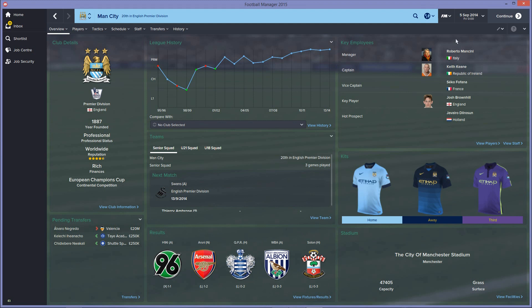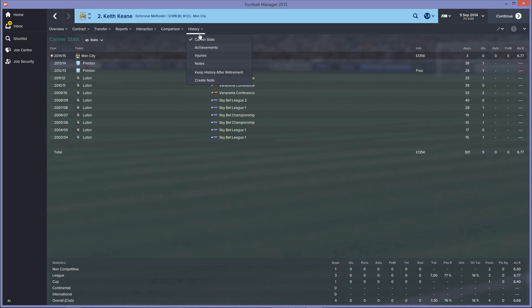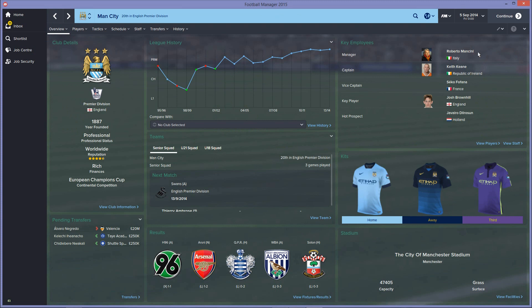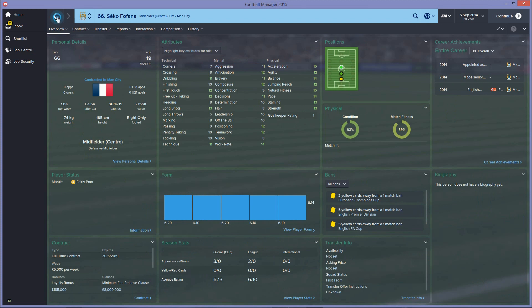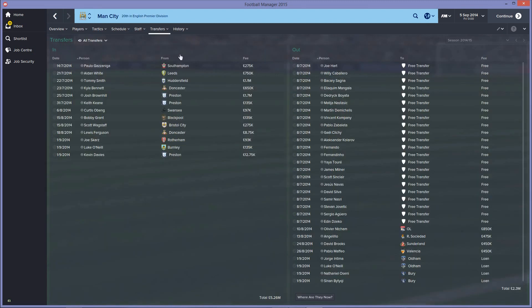By the 5th of September 2014, they've got Roberto Mancini back in charge. Their captain is Keith Keane, who has come from Preston North End for 135K. It doesn't bode well from that initial outcome of who their captain is. Their vice-captain is actually a reserve player for Fana, though he's a decent player in the game. Let's have a look at the transfers they've made.